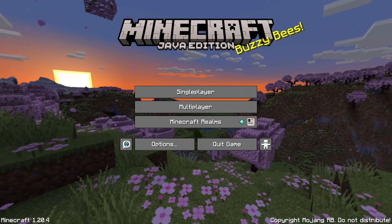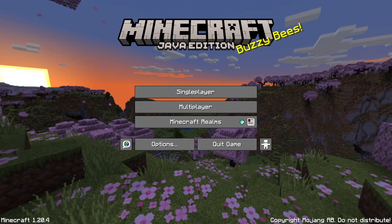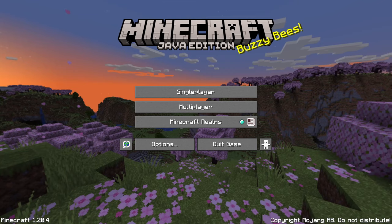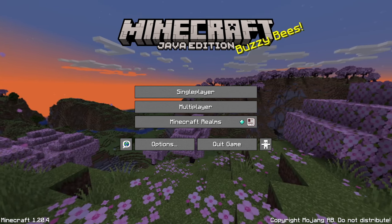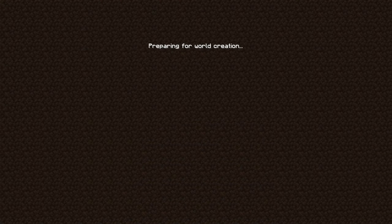Today I'm going to start a new Minecraft let's play on the Java Edition. I've got Java Edition thanks to Lucky Lane — he bought it for me as a Christmas present, which I was not expecting at all. Massive thank you to Lane. We've got the Faithful texture pack on and we're going to make a new world.